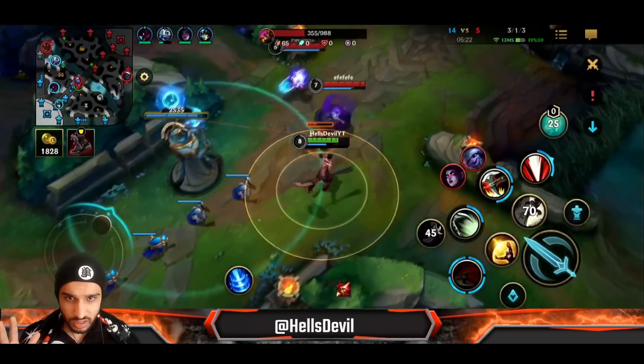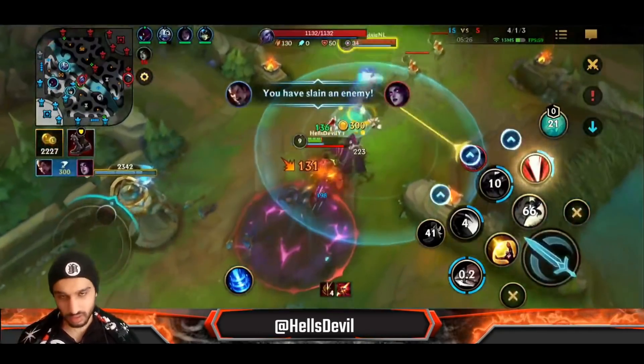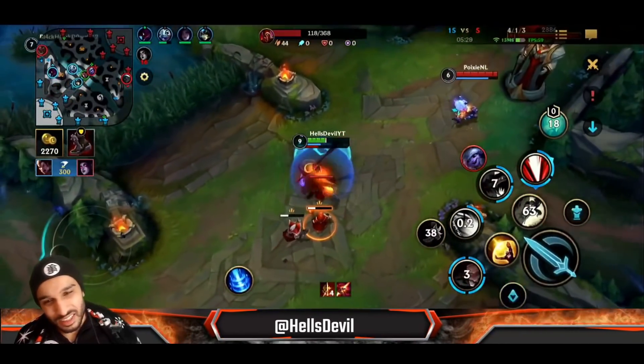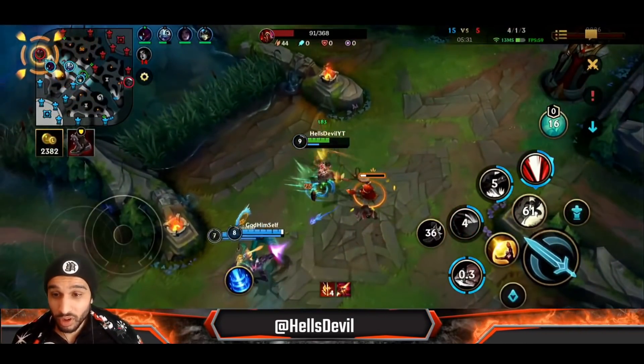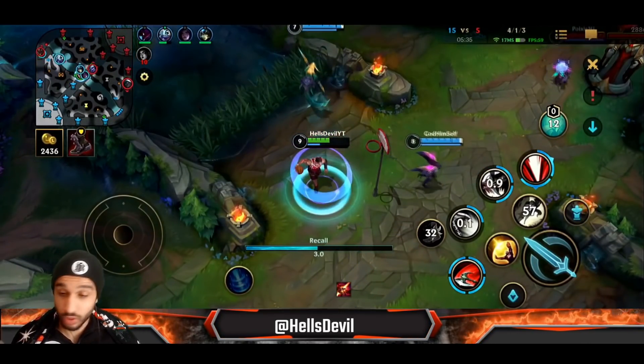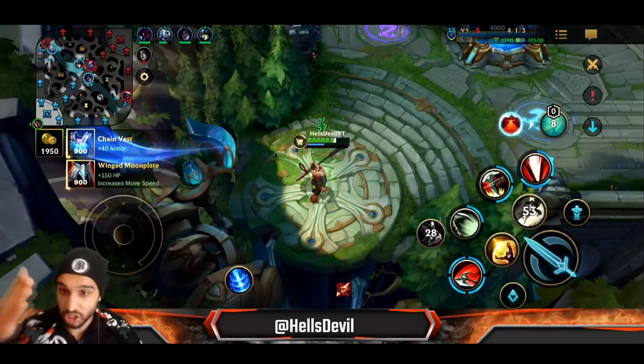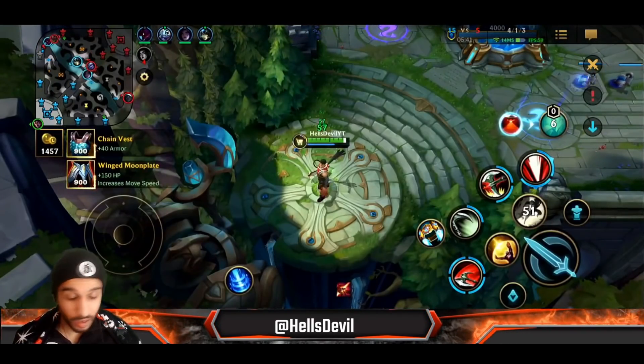I'm waiting to get a hook off — hooked, slowed under the turret, dead. When Morgana roots you as Darius, you cannot move, but you can still use your abilities. I actually hooked her in while I was rooted — basic attack, second ability, first ability. You can use everything while you're rooted.